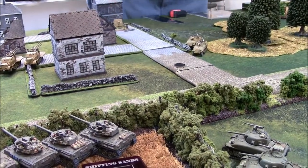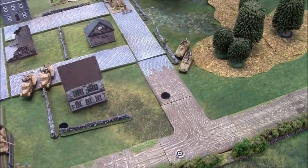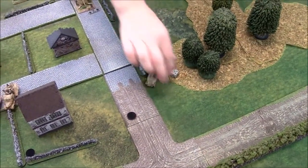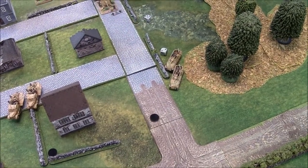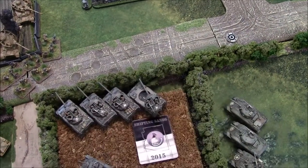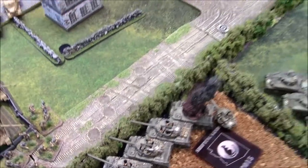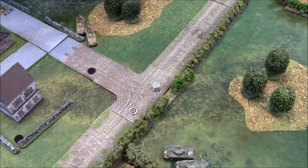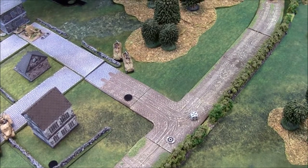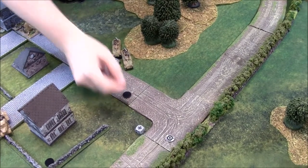German shooting turn two: the 88 fires at the Hellcats — long range and concealed, so needing fives — two hits, one Hellcat destroyed. The cannons fire: one close-range hit at AT89 against armor two — destroyed. Another Hellcat down. Two armored AA guns fire eight shots at fours into the Hellcats — four hits with AT5, resulting in two Hellcats bailed out.